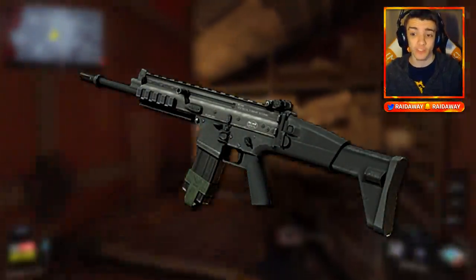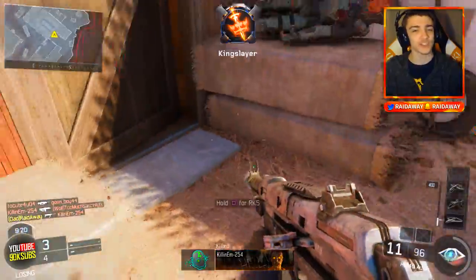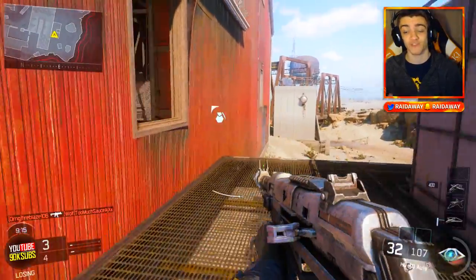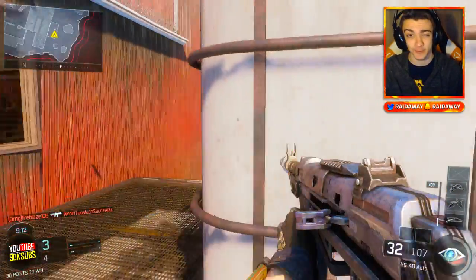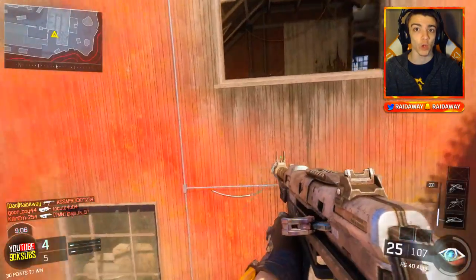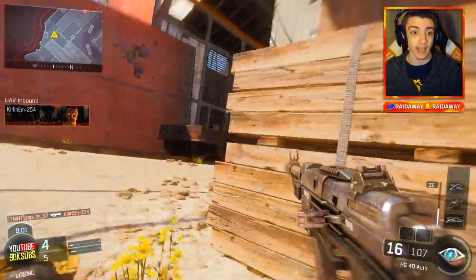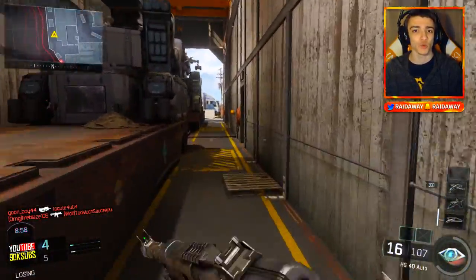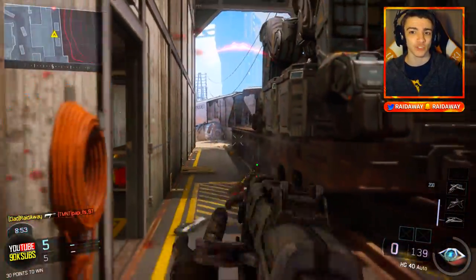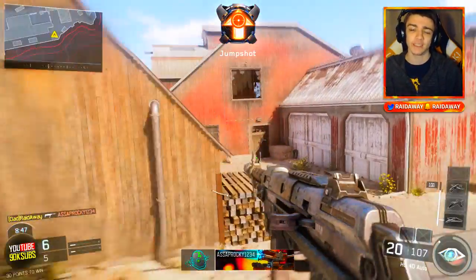Next we have the FN SCAR. The SCAR has been a fantastic weapon in a lot of Call of Duty games — we've seen the SCAR-H, SCAR-L, and FN SCAR many times. It's a very powerful assault rifle and it would be nice to see in Black Ops 3. Next we have the Thompson from World at War. This would be an awesome weapon considering we've been getting leaks about World War 2, which is basically the newest Call of Duty for 2017. The Thompson was a very popular weapon in World at War, so it would be a nice throwback SMG in Black Ops 3.